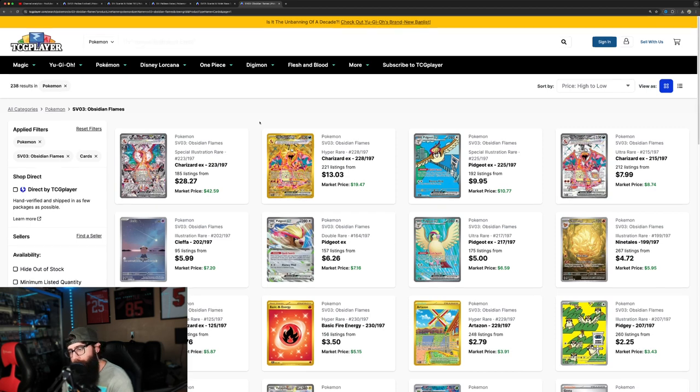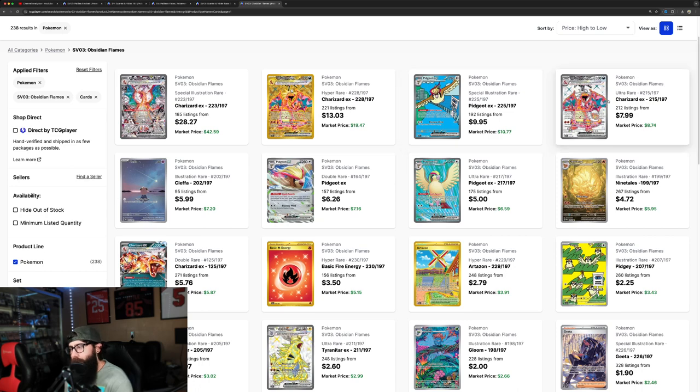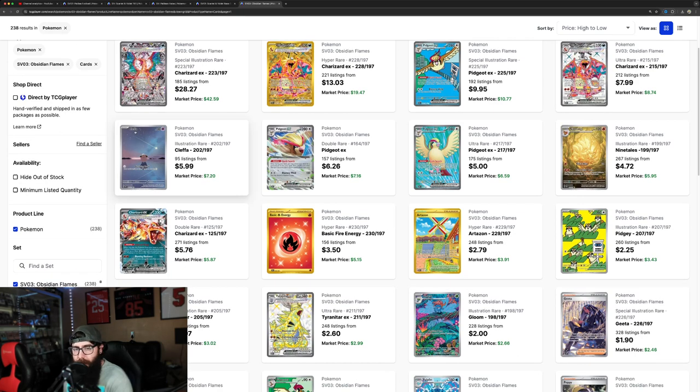Let's talk about Obsidian Flames real quick. A lot of people don't like Obsidian, which obviously is why I put it towards the end — it's not the most popular of the Scarlet and Violet sets released. But I do think that this Charizard artwork is good. I do think that people love pulling Charizards, so long-term, especially a few years down the road, I would love to rip some Obsidian. Cool Pidgeot here, this Charizard's cool, this Cleffa artwork is really nice. Leaning into the older Pokémon — this Ninetales is absolutely stunning. Great card, like six bucks — so some of these are undervalued.